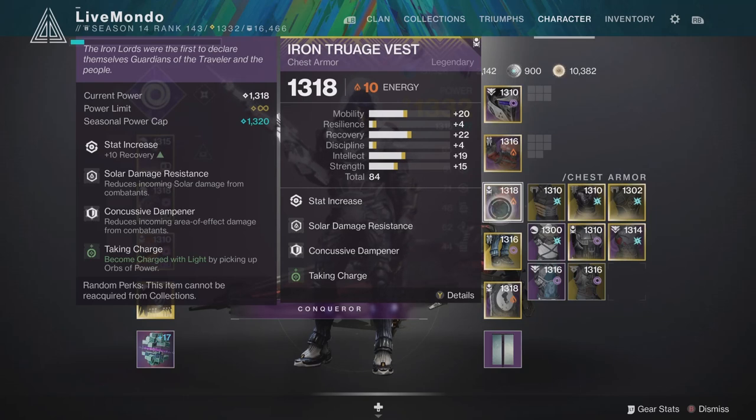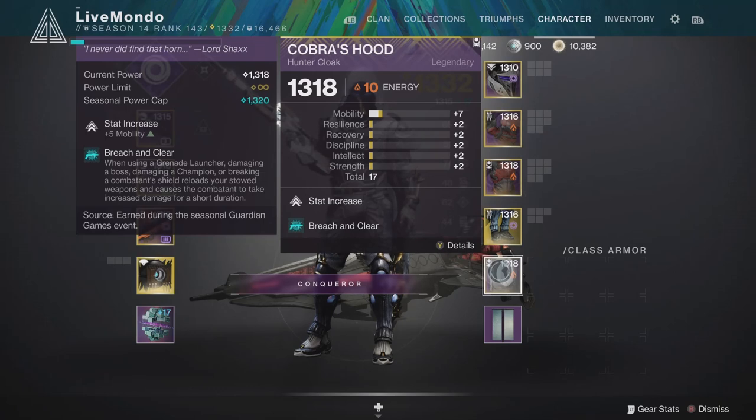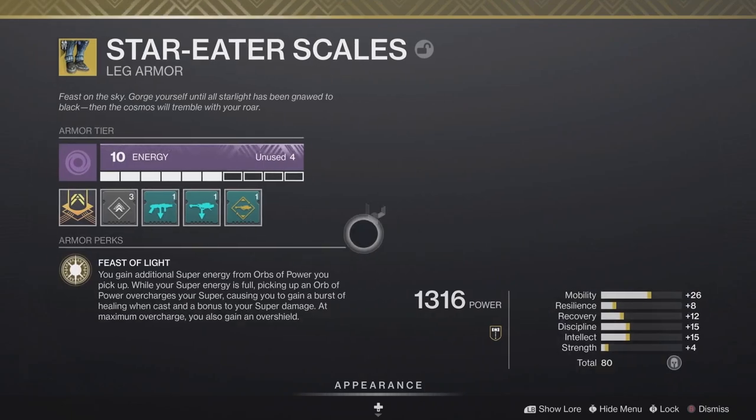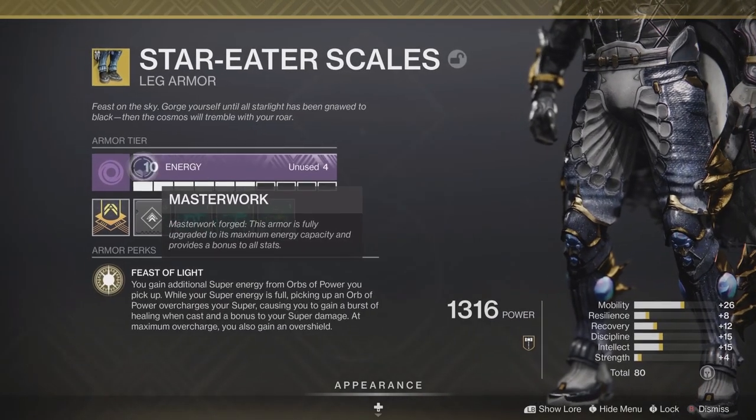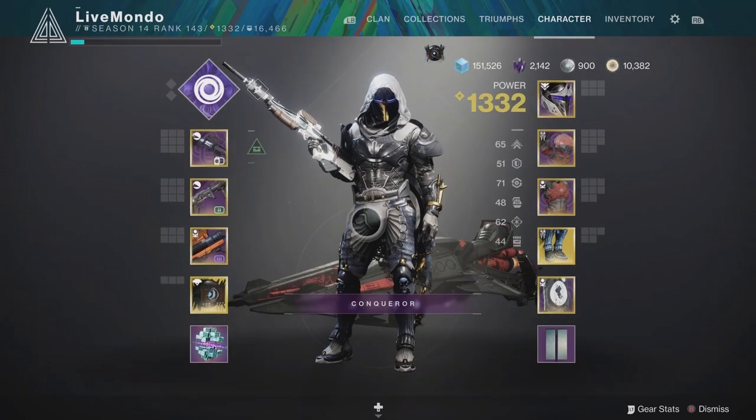You can see what I'm using here. We're going with a Chargeable Light build, but more so we are going to test the Star Eater Scales. They basically overcharge your super when you get more orbs over having your super — when you've got your super and you pick up orbs that will overcharge your super, you'll get more super from orbs.